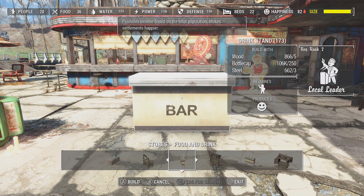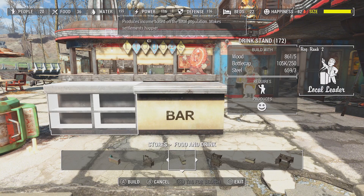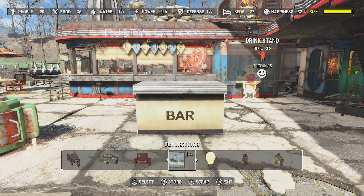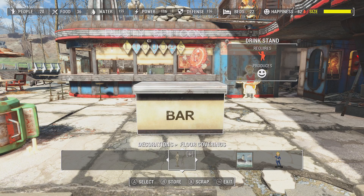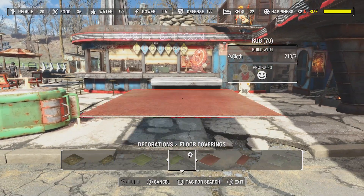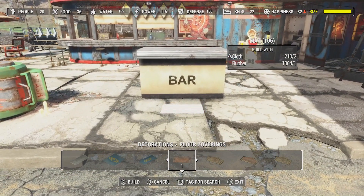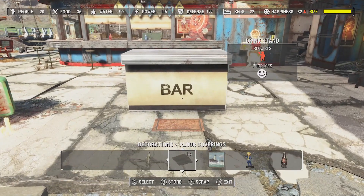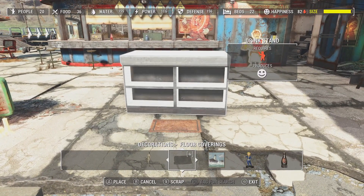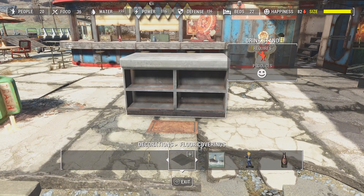You're going to need Local Leader level 2 to be able to do this. Once you've placed your bar down, go back into build mode. We're going to go down and over until we find decorations. We want to find the rug and floor coverings. Find this rug right here and place it down. We want the bar to be close to the rug but not on top of it.